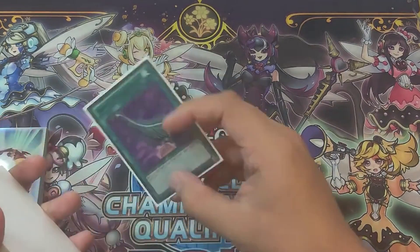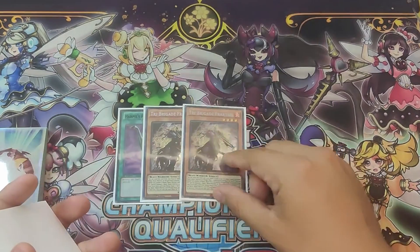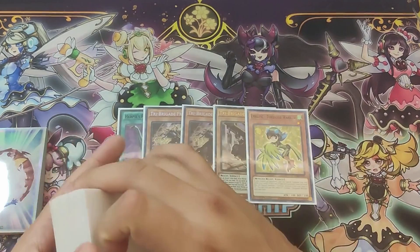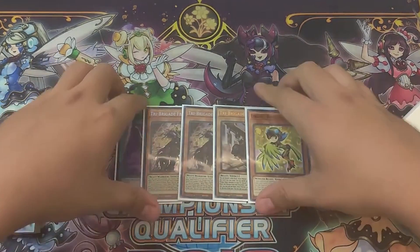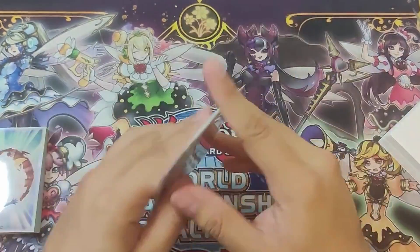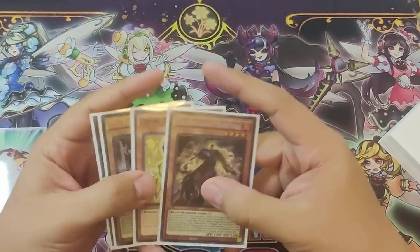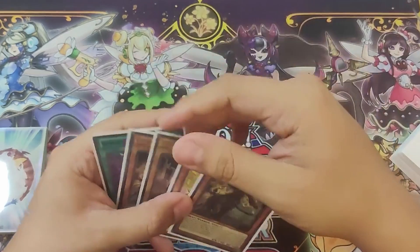So our first hand is going to consist of: Harpy's Feather Duster — amazing — Fractal, Karas, and a Warbler. So there are a few different routes you can take this.